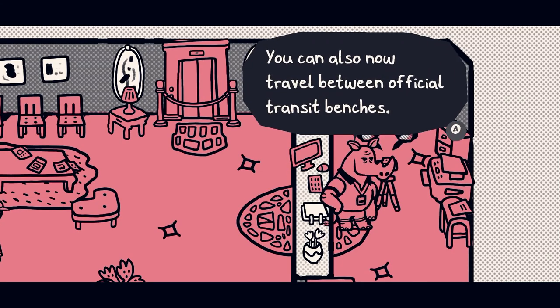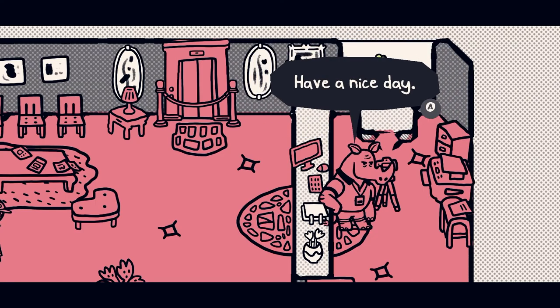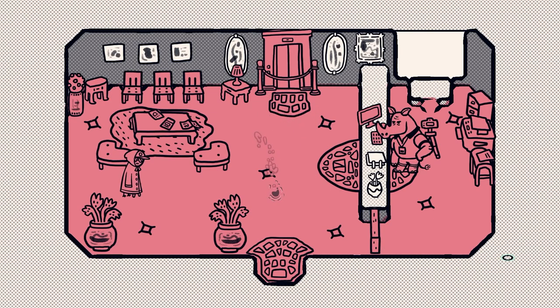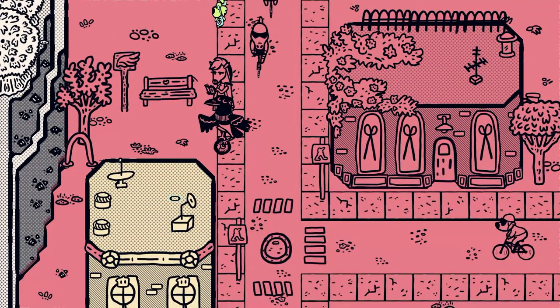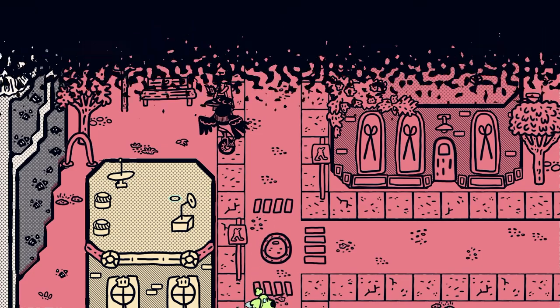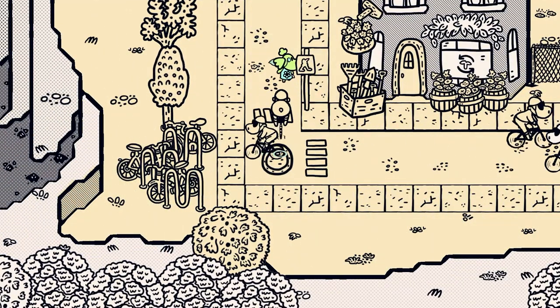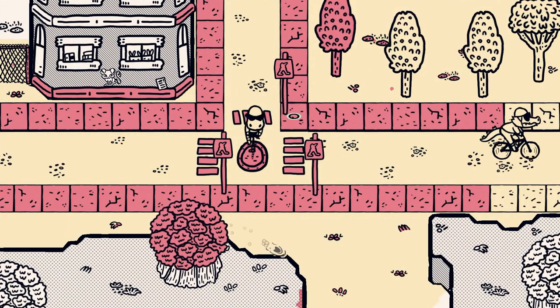Done! Ta-da! Your new card. You can view it any time in the collection. You can also now travel between official transit benches — just take the seat near any transit sign and flash your card. Have a nice day. Oh my gosh, that is like massive! Oh my goodness, that is phenomenal! Good gravy — that makes life so much easier. Okay, so now we've got it and we're supposed to go meet Chicory.